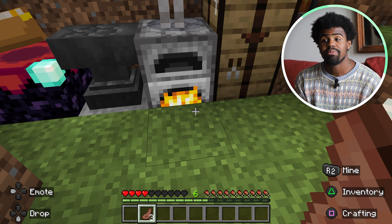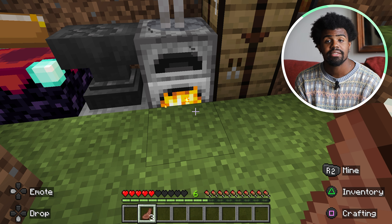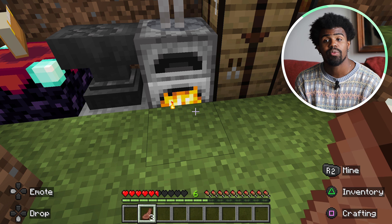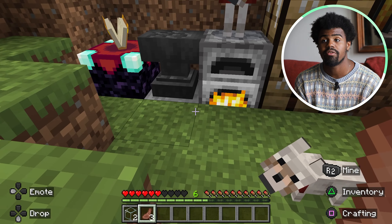Glass is a super fun thing to play with in Minecraft. Most people use it as an architecture element. Some people make windows, some people make doorways. The only tricky thing about glass is that once it's made, it can break and you will not be able to recover the block. As you can see, it's very quick to make — I've made two glasses already.